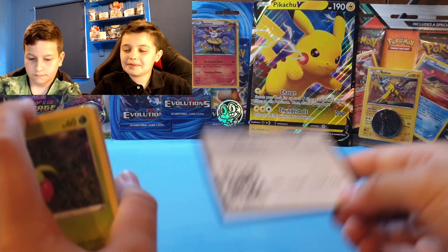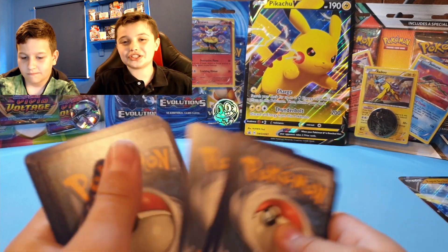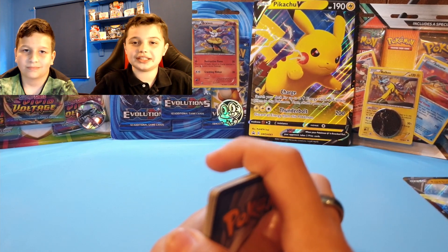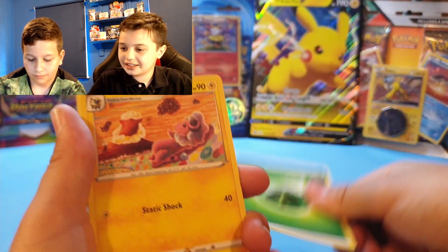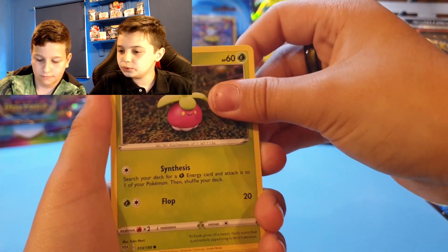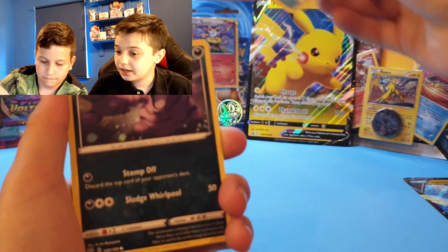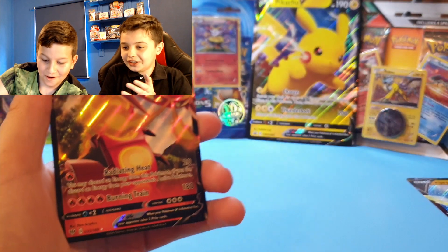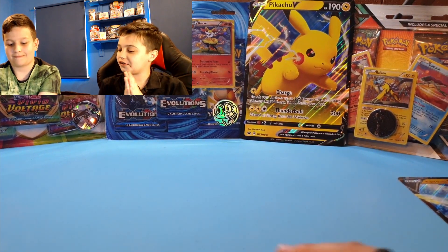If you guys can make sure to like and subscribe down below, it really helps out the channel and helps us make more videos like this for you. Oh — Fluffycarvanha, a Parasol, a Banshee, a Dracovish, an Electric-type, a Galarian Mr. Mime, a Grimer, a Hiding Energy, and — oh! The Cinderace V! So that is a very good pull — our first V pull of the video!